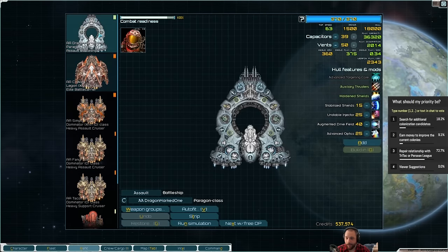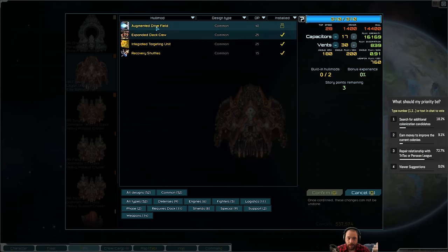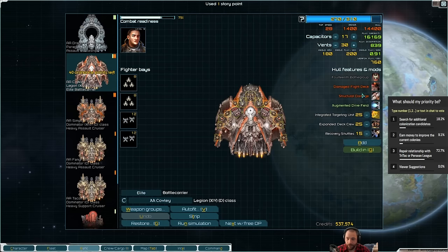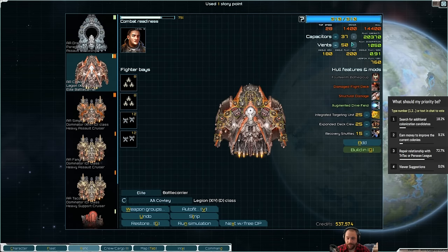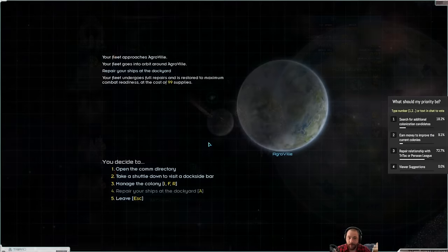So here is my errand fleet. I am going to build in the augmented drive field for the 14th Legion. The 14th Legion will have a little bit more capacitor and vents as a result. That's 40 points I don't have to spend, which is kind of nice.